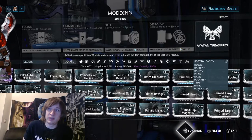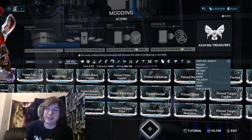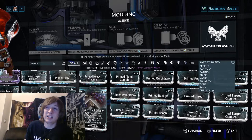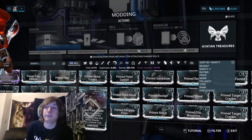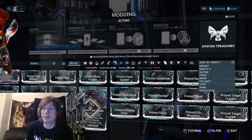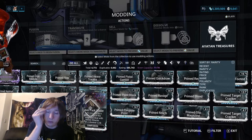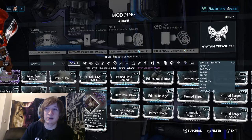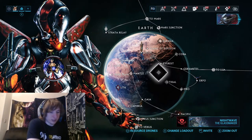One quick thing about prime mods from Baro: if you're okay with selling them for 50 plat unranked that's fine, but if you have the endo and credits to rank them up to max, sell them for about 140 to 150 plat — because a legendary core goes for about 150 plat. Not only are they getting the prime mod but they're also getting it maxed out. I usually go for 130 to 150 plat for a maxed out prime mod. Since I'm far in the game, endo and credits aren't much of an issue — I can just go do the Index.